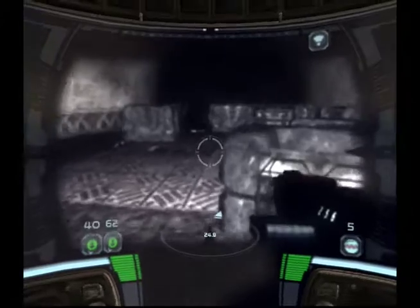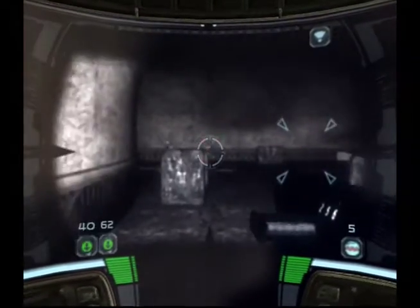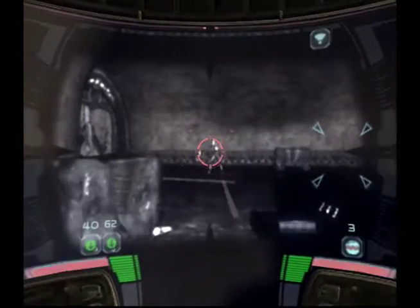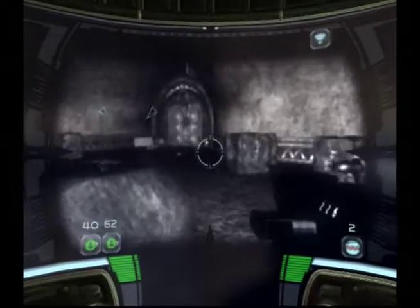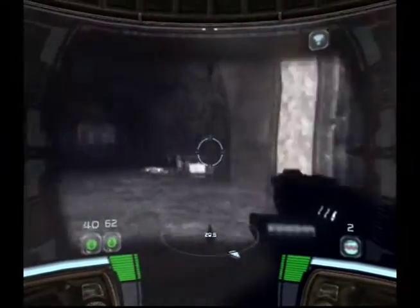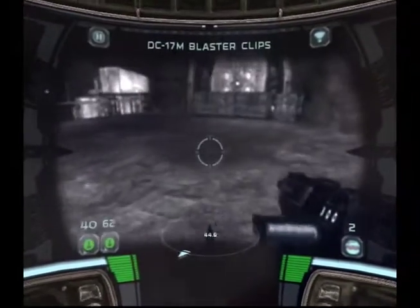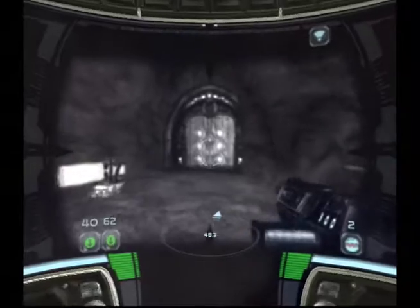Everybody's just fighting in the dark. You should have already switched to visor mode. These grenades are very weak — they don't have any reach. I don't know which way to go. There's a little thing on the map — I'm going to go the opposite way it's telling me. Got me some ammo for ignoring instructions.